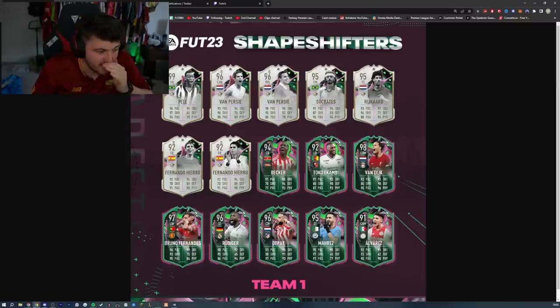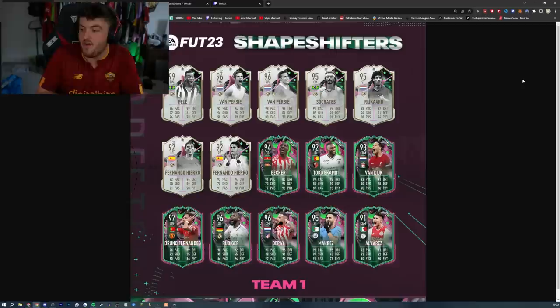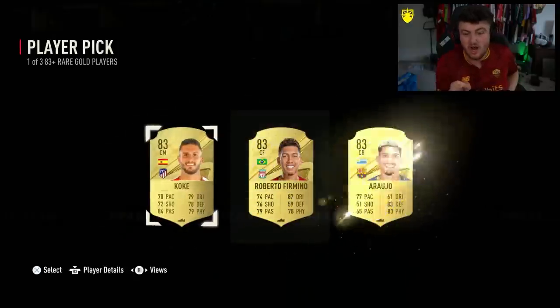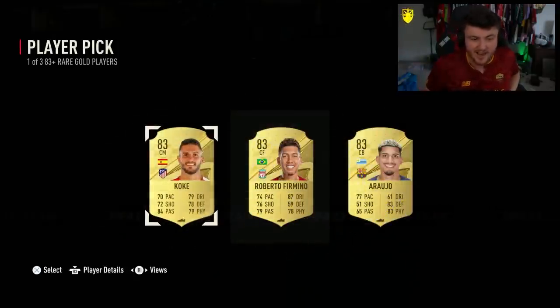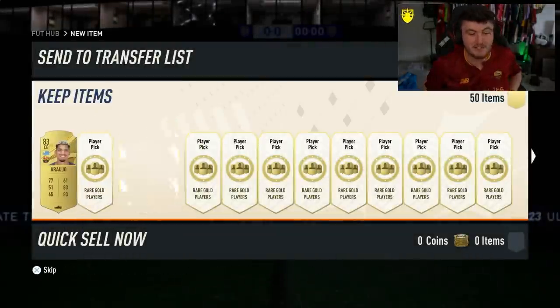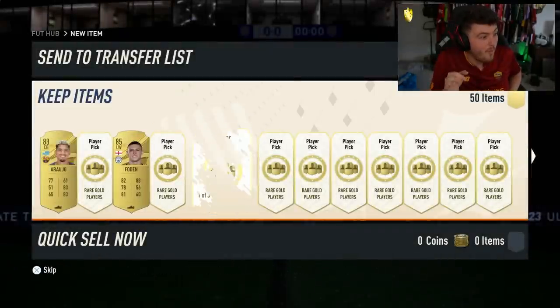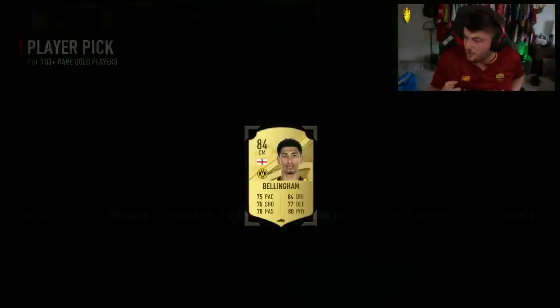This team is utterly ridiculous. We've got a 99 left-wing Pelé, a 96 CAM or right-wing Van Persie, 95 Socrates, Rykod, and a 92 Hierro. We have Geraldo Beketoko-Akambe, Virgil van Dijk, 97 left-wing Bruno Fernandes, 96 striker Rudiger, Depay, 95 striker Mahrez, and 91 Alvarez. We've got 50 83-plus player picks and 50 80-plus player picks alongside a bunch of other packs to open. I am very excited — let's see if we can get ourselves some Shapeshifters, because this team looks phenomenal. It could be one of the best promos we've had on maybe any FIFA.